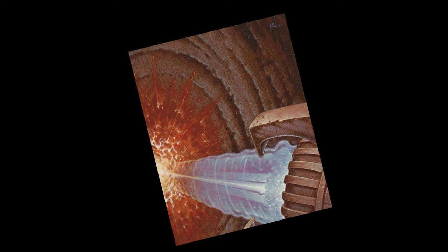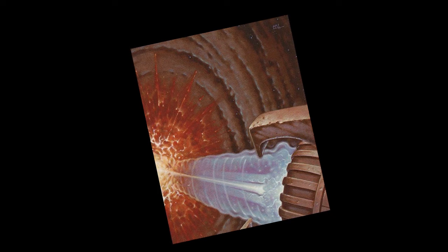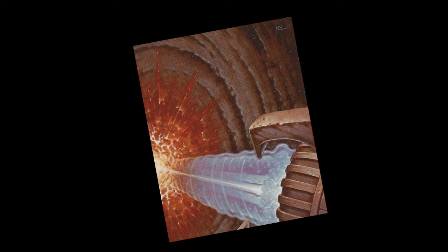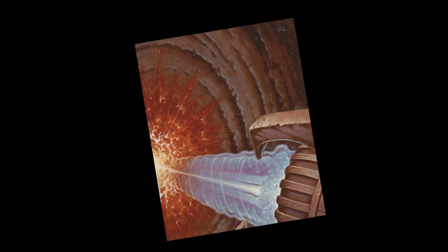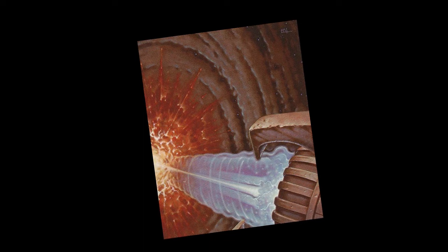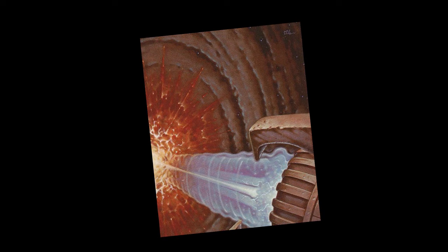The other card I wanted to talk about is Obsidian Charmaw. It costs three generic, a red and a red, so yes, it's a five-mana card — but you'll get why I'm talking about it. It's a 4/4 dragon with flying. When it ETBs, it destroys a target non-basic land an opponent controls. But here's the real kicker: it costs one less to cast for each land your opponent controls that could produce colorless mana. This means that this costs down to two against Tron, and more interestingly, against Eldrazi Tron. And possibly even against Amulet, they do have a couple of colorless lands, especially if they start playing Urza's Saga, which they should, after Modern Horizons 2.